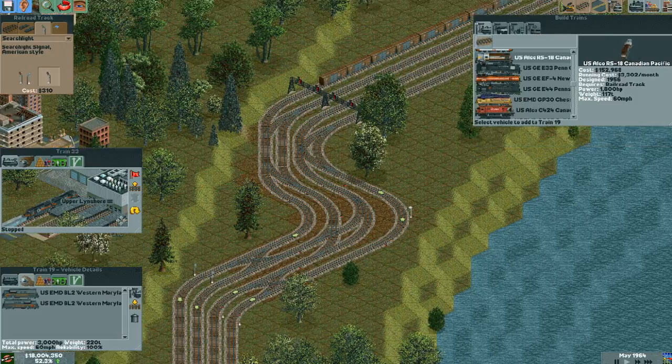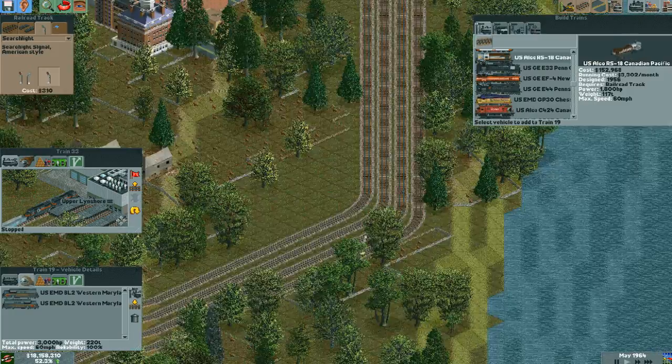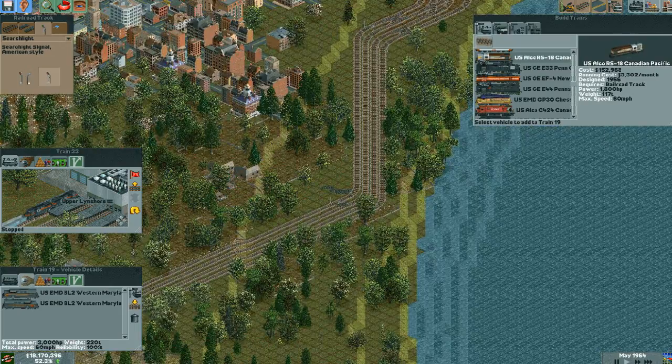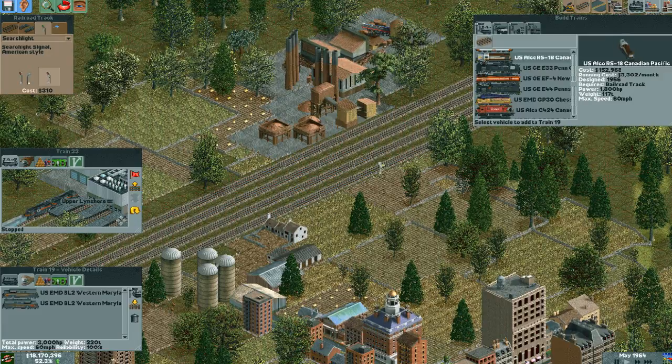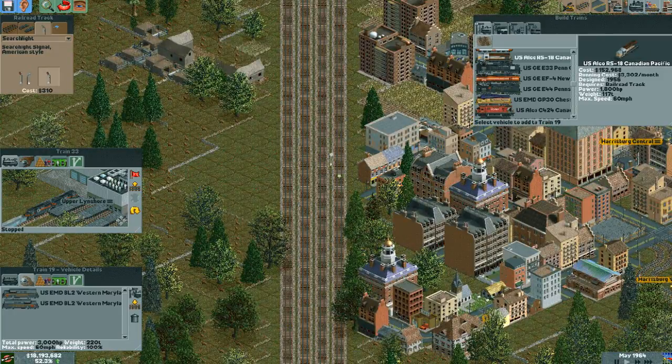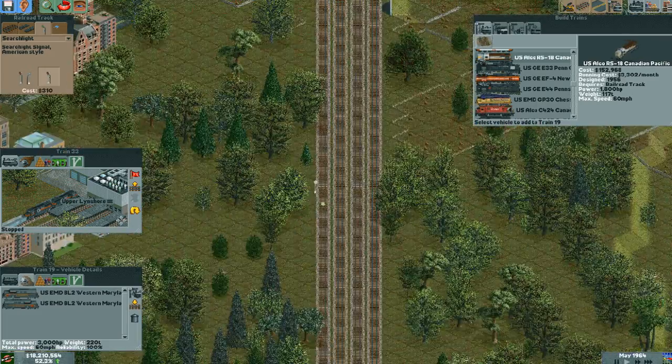I think we did it. I think we did it. Alright, so let's add some more sets of signals. I did not want to destroy that tree. Alright. And then over here, another set of signals. Because there are going to be oh-so-many trains on this line — we've got to be careful about the number of signals that we have.